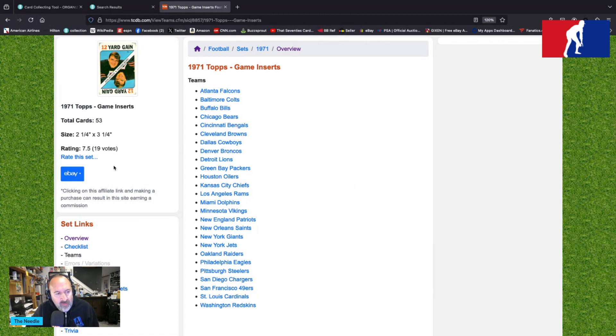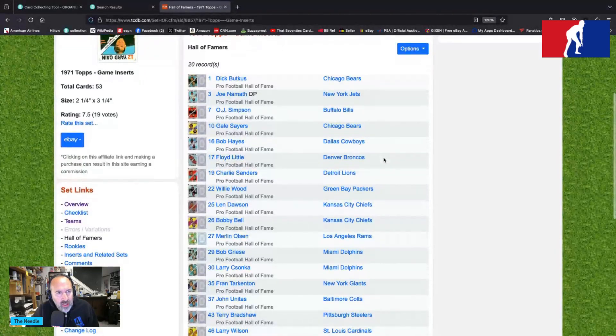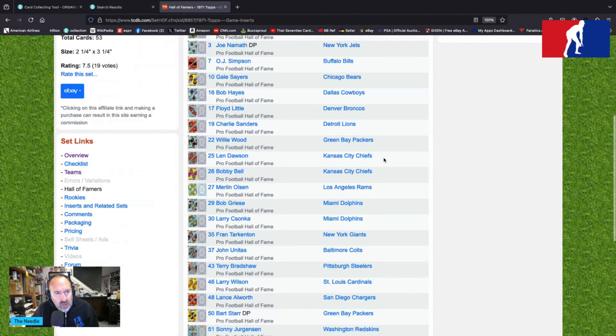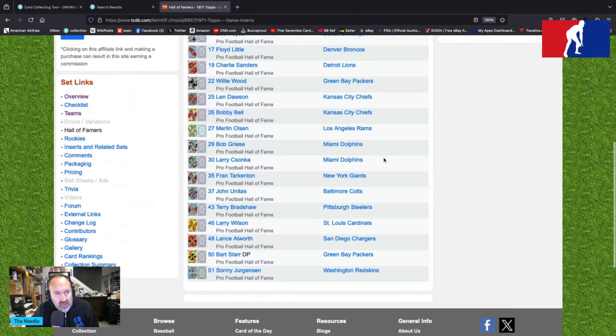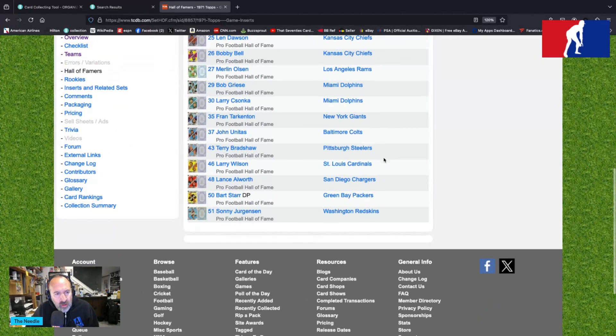Hall of Famers — 20 of them. Let's get through them real quick: Butkus, Simpson, Sayers, Hayes, Little, Sanders, Willie Wood, Dawson, Bobby Bell, Olsen, Greasy, Zonka, Tarkenton, Unitas, Bradshaw, Larry Wilson, Allworth, Starr, and Jurgensen.